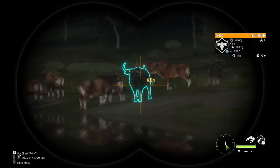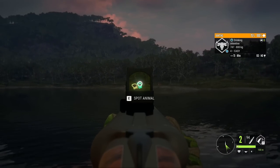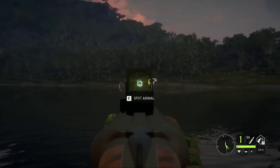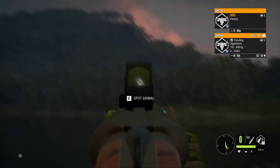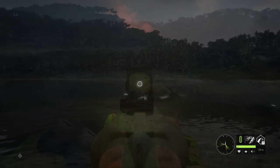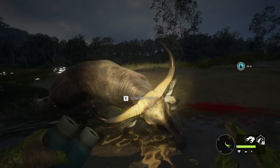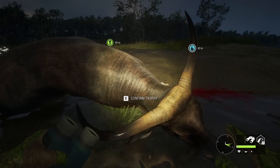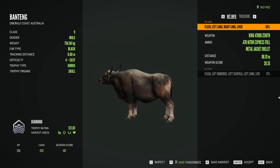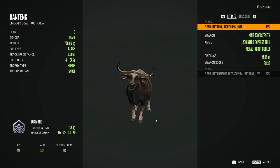Now I'm gonna shoot this guy — we're gonna use the .470 this time. And that was definitely vital, although a second shot wouldn't hurt. Let's see how big it is — I said I wouldn't be surprised if it's a diamond because the estimate was absolutely massive, and I'm pretty sure those horns are the same size as one of the diamond level 4s I got. 137.83 — diamond! A level 4 diamond Banting, another one. He's barely a diamond, but the fact he made it is more than enough to consider this a very nice trophy.